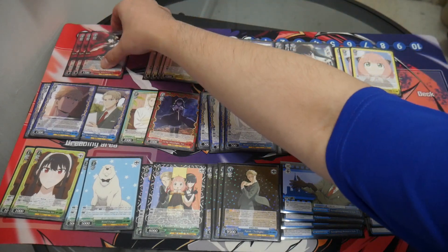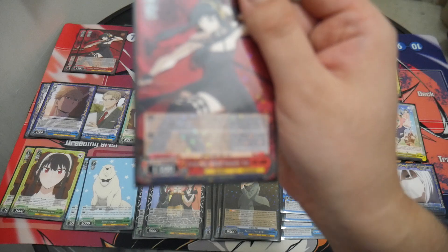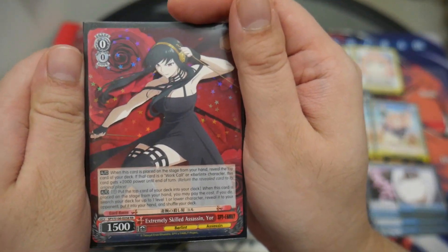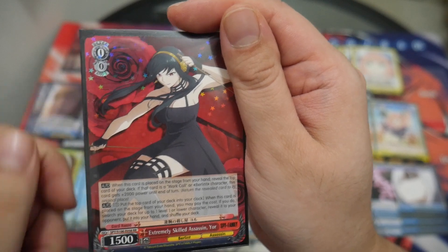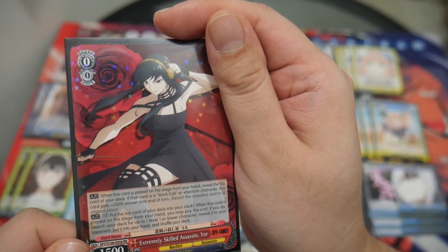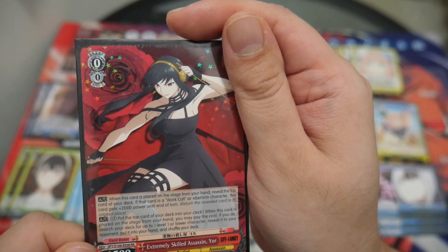We'll start off with the level 0s. I'm running three copies of Extremely Skilled Assassin Yor. It's an on-play Riki and has an on-play Salvage card if it's a character or War Call event. This card gets 2,000 power.